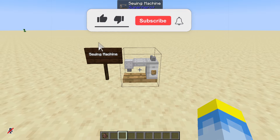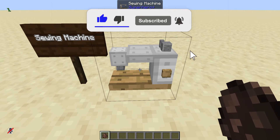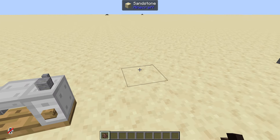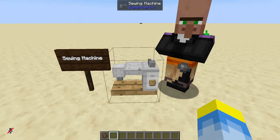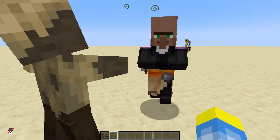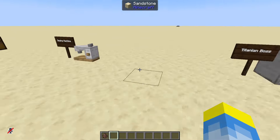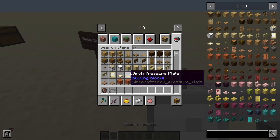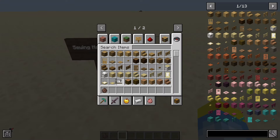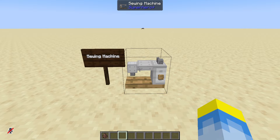Now we have a new item called the sewing machine — it is incredibly subject to a change on the texture department, so don't worry about that — where when a villager becomes a tailor, a new profession, they sell all the new armor trims.